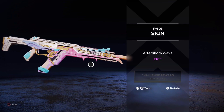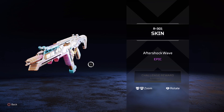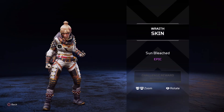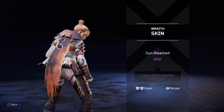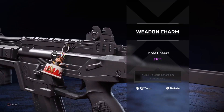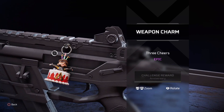Moving over to a purple R301 skin that I actually have to admit looks pretty awesome for a purple skin. Look at that - it looks pretty nice, has great detail on it. Some skins in this game can be kind of plain sometimes, but this one definitely looks pretty cool. This prize tracker will be well worth doing. Then we'll have a Wraith skin - Sun Bleached - zooming in on that for the detail. Wraith mains out there are definitely going to want to grab that.